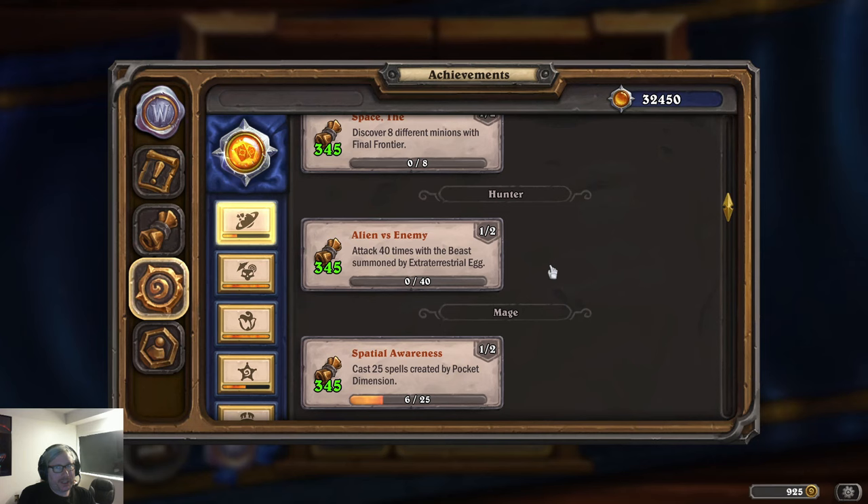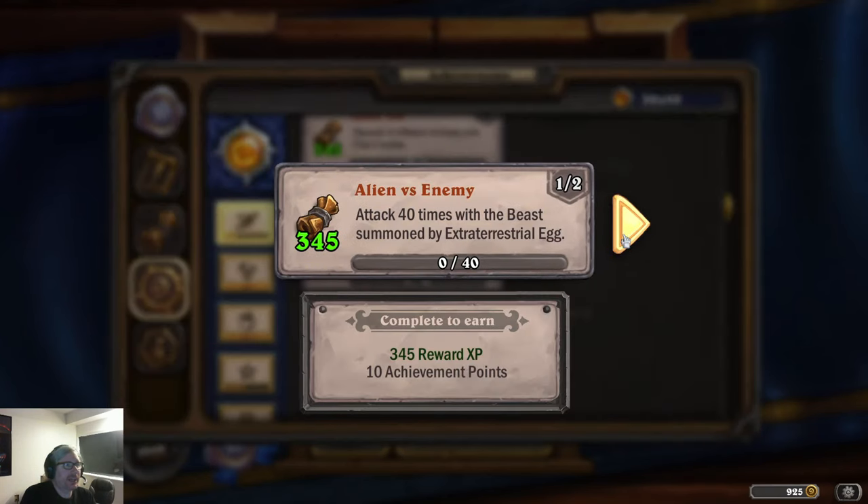Welcome back. Let's do the hunter achievement now — Alien versus Enemy: attack 40 times with the beast summoned by Extraterrestrial Egg.